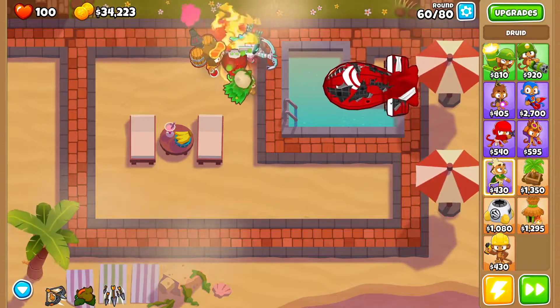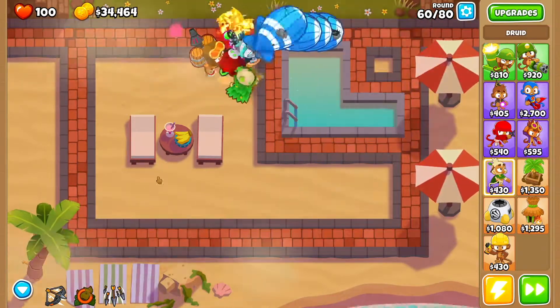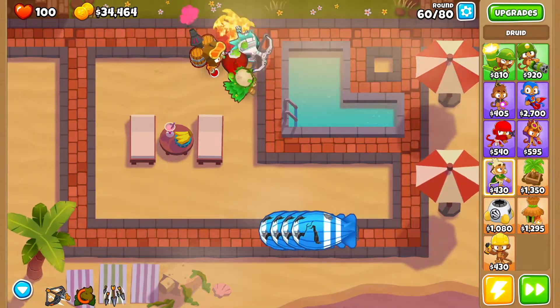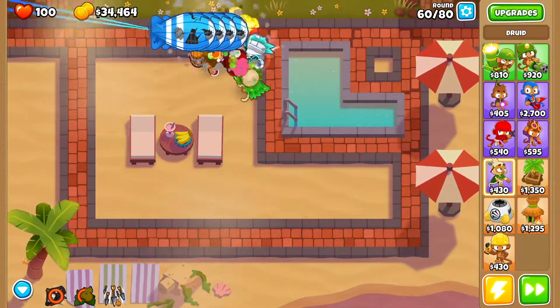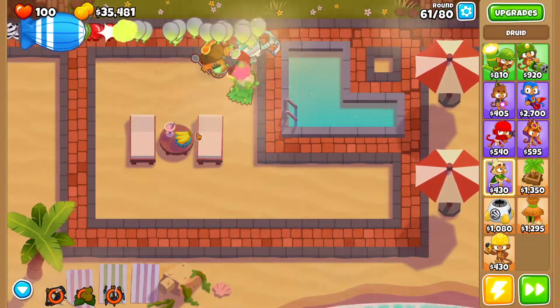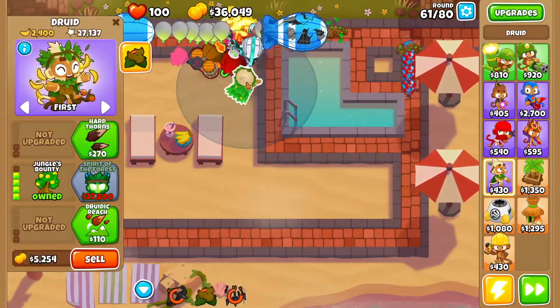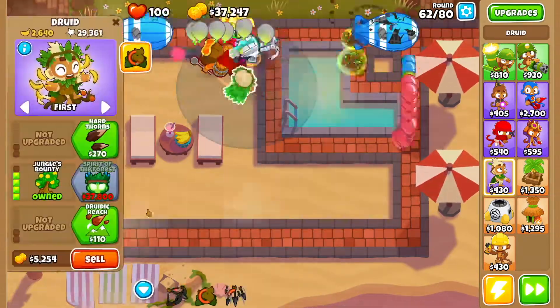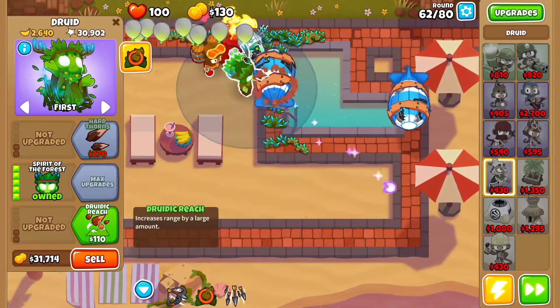We're going to see if we can get through round 60 without Quincy's abilities. When the bloons come to this side, use Quincy's abilities and you should be good. It's not a lot of struggle — you'll feel like you're close to losing but you won't be. By round 62 you'll have saved up enough for Spirit of the Forest.